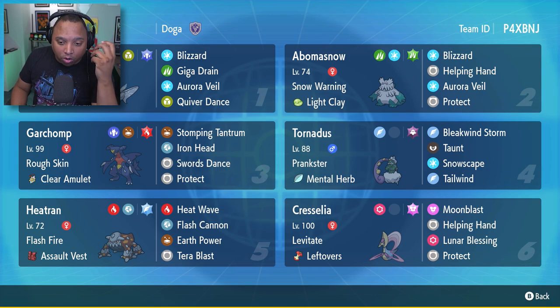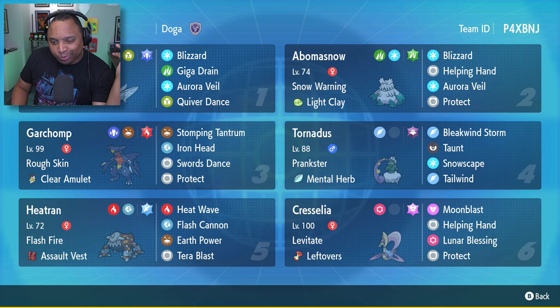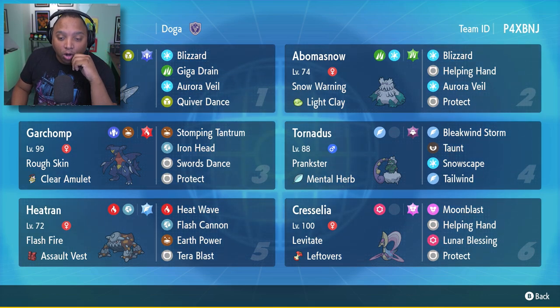Frozmoth also has the Aurora Veil in case you can't get that up with Abomasnow or you're not going to bring it. You've also got Quiver Dance. Quiver Dance is what makes Frozmoth Frozmoth — if you can get one, two, three, or even four-plus Quiver Dances, then you can do massive damage. You can use Blizzard, or you can use Giga Drain to bring all your HP back.